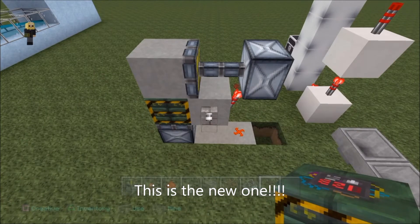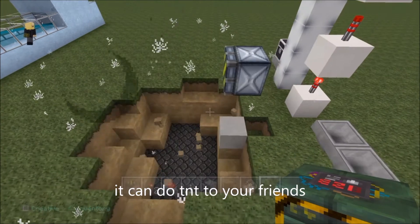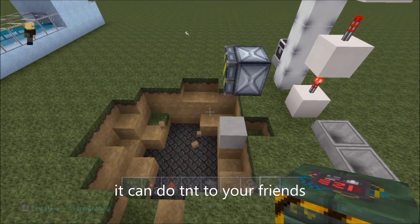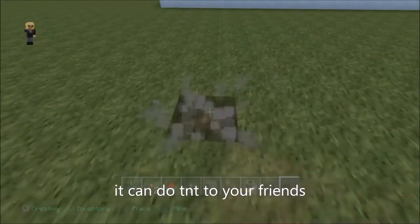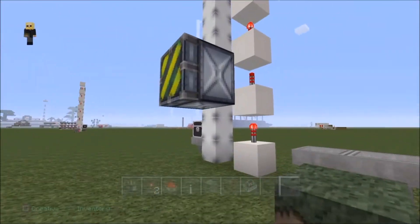It does TNT. It does TNT to your friends, and it controls your friends. For example, I can push the TNT above the square, and when they activate it, they'll die instantly. Let's just fix that up again. Let me show you, let me calm down a little bit. Let me just show you real quick.